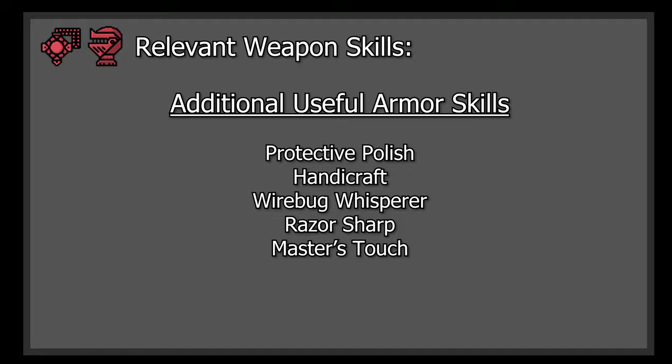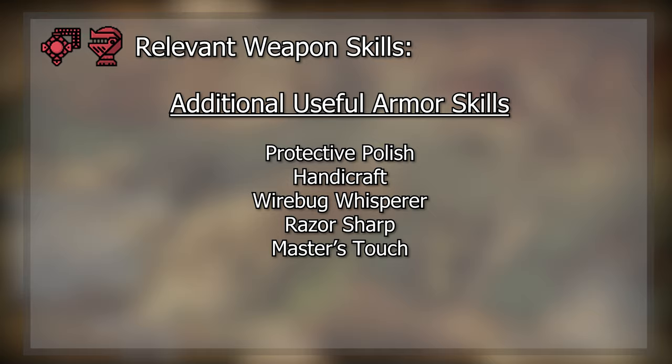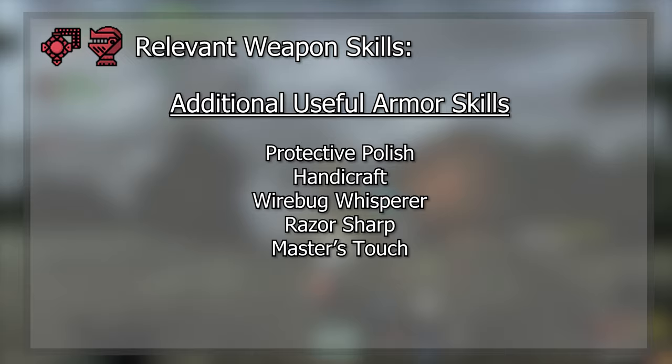Additional skills of note that could be valuable on charms include Protective Polish, Handicraft, Wirebug Whisperer, Razor Sharp, and Master's Touch — basically anything to help us with sharpness management. While there are efficient slots and armor pieces that include these skills, I still want to include them because everyone's situations for builds could be influenced by the charms they currently have.